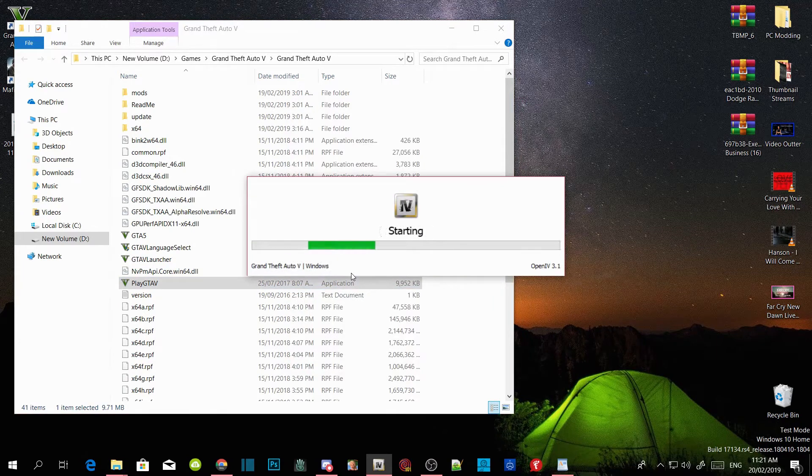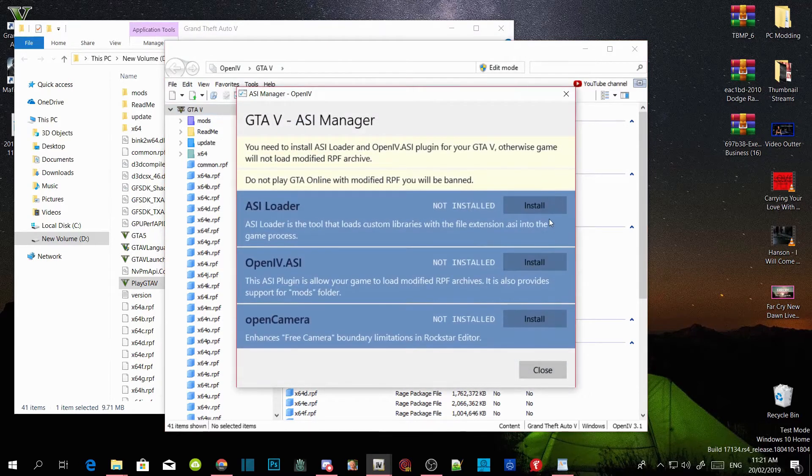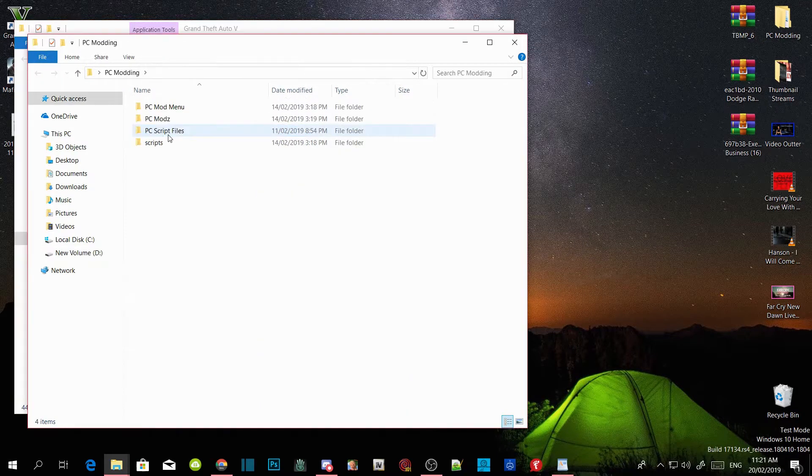Open up your OpenIV and go to Grand Theft Auto V on Windows. It will start loading — it depends on your PC performance. Once it opens, go to Tools, then go to ASI Manager. Install your ASI Loader, install OpenIV.ASI, then install OpenCamera, and close. That's all you got to do. Now exit out of OpenIV.